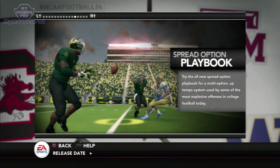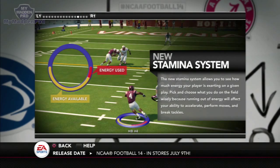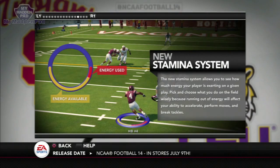The spread option playbook gives you multiple options, and you can use an uptempo style to throw your defenders off — Oregon is the perfect team for that kind of situation. There's also a new stamina system that lets you see how much energy your players are exerting on a given play, identified by a circle underneath each player's body. After every play that stamina indicator gets reset.